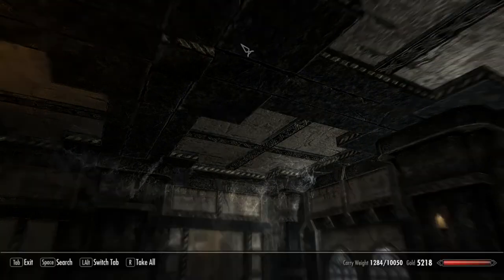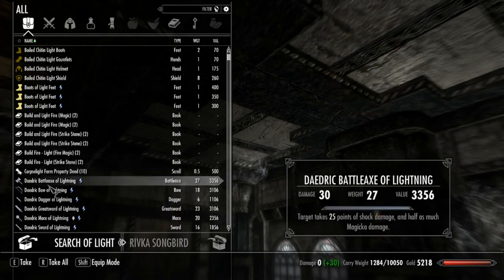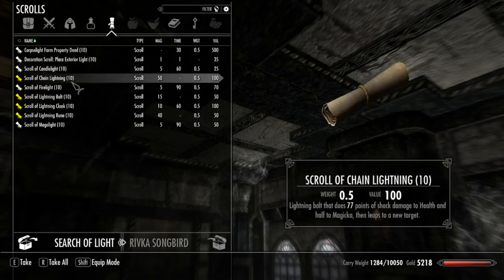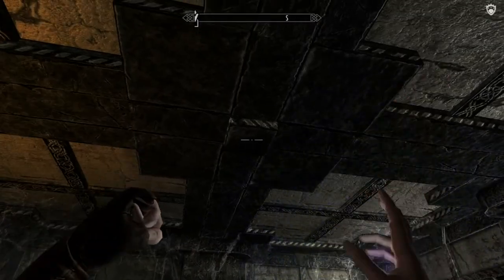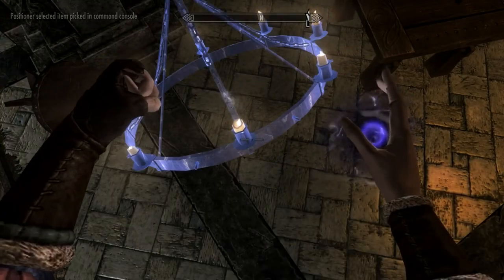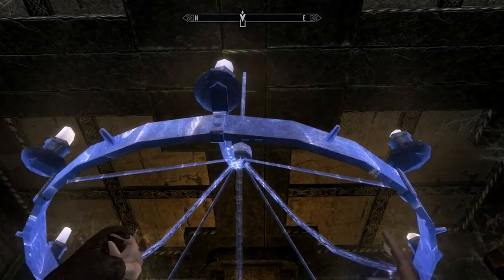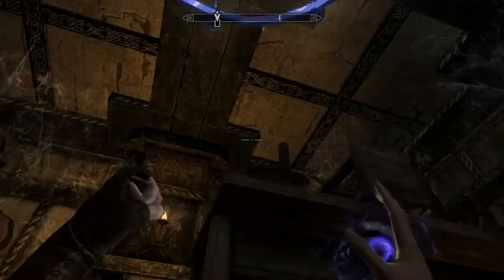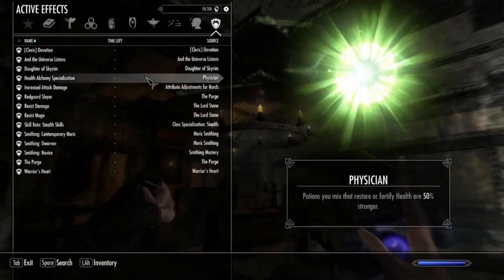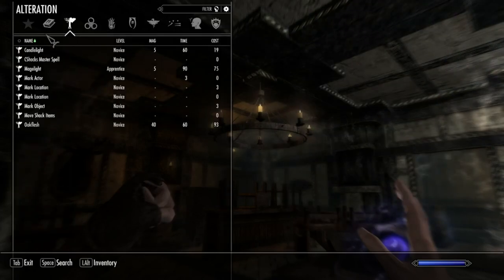Anyway, I'm just adding a few chandeliers here and there. This mod we're looking at is called Add Item Menu — it makes all the mod packs into a kind of container that you can look through.